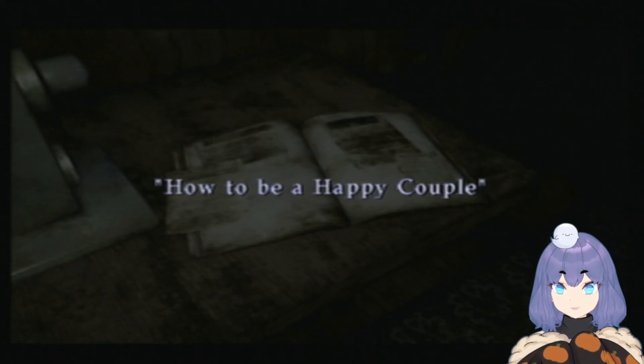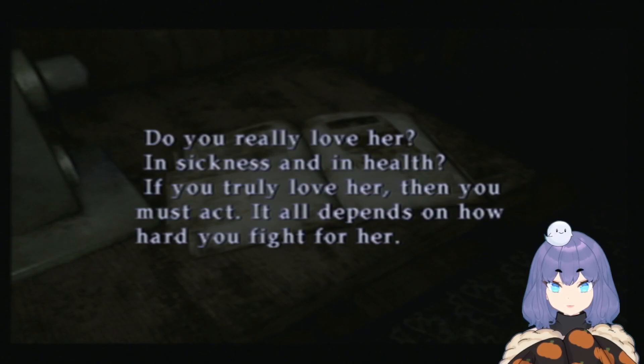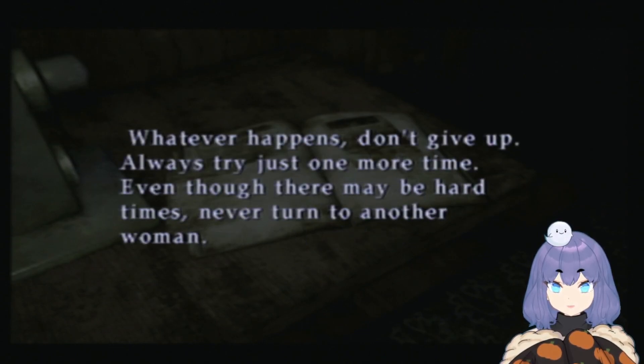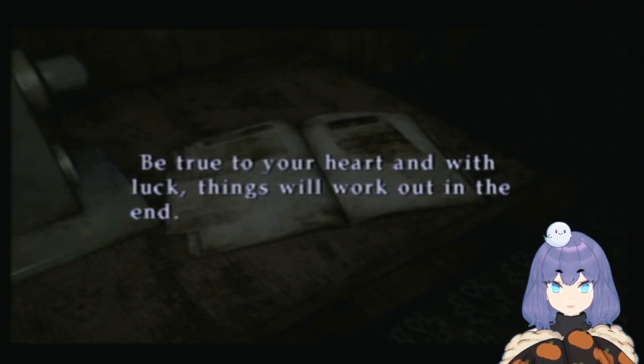Something I found interesting before we go into the location of the items is this book that you can find in the apartments. You can read over it if you would like or pause it, but I think this is a hint to the rebirth ending. I think all endings have a little booklet attached to their existence to get the player to feel like it's achievable.